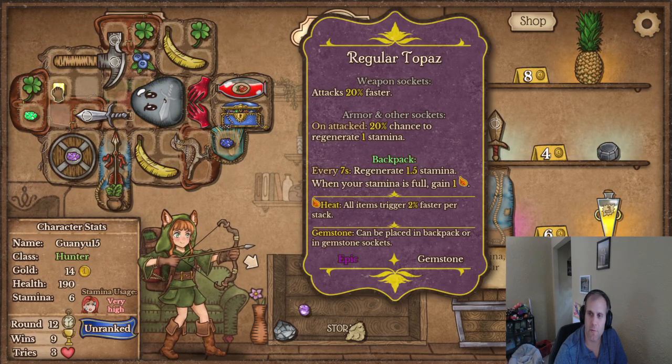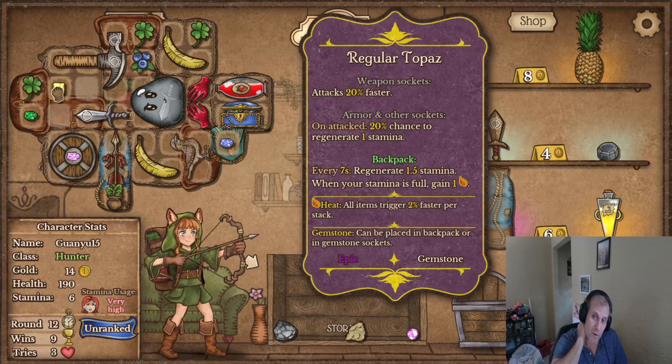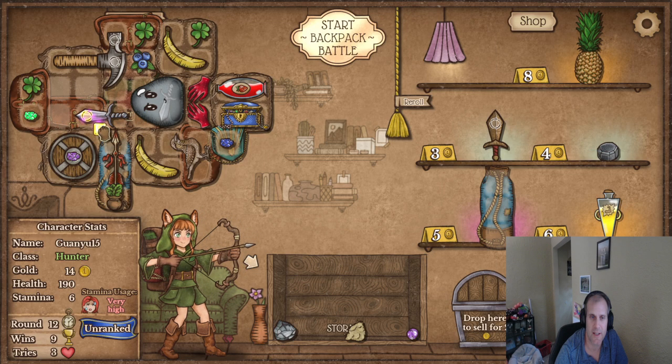Okay, we have a hero sword and we have a regular topaz which says attack 12% faster, or on attack 12% chance to regenerate one stamina, or every seven seconds regenerate 1.5 stamina when your stamina is full gain two. I think just attacking faster is fine.